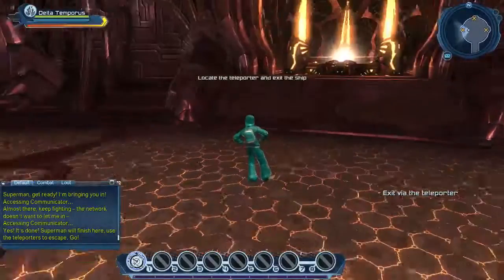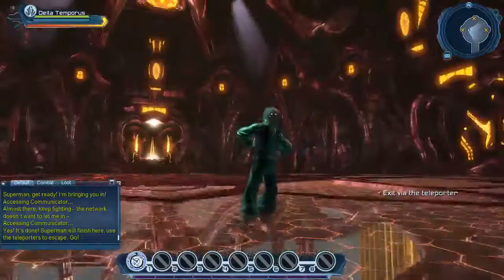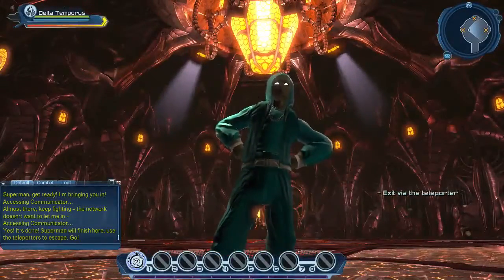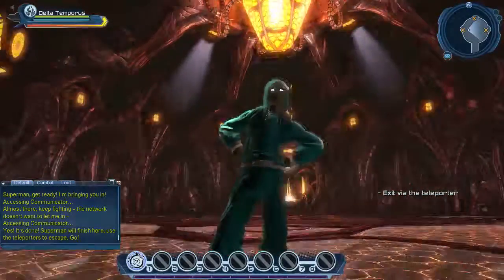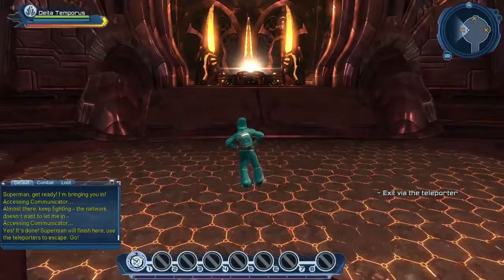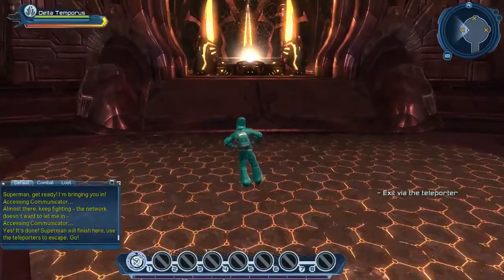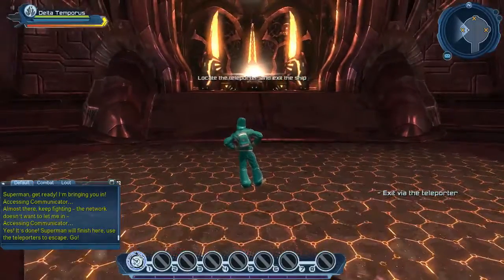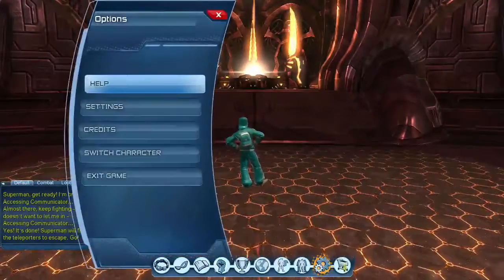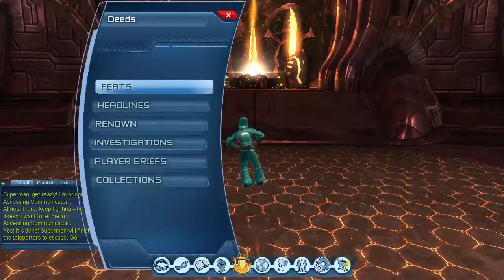We've exited via the teleporter. You don't really need to rush — you can spend the rest of your time looking at this for the last time, because you'll never see it again. This is the inside of the Brainiac Harvester ship. Once we go forward here, it will trigger a cutscene. You can replay it again by going to your feats section.